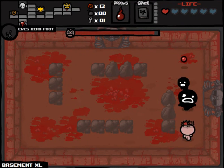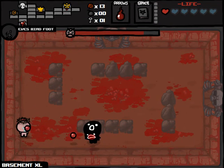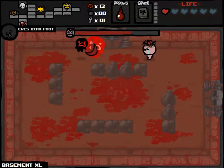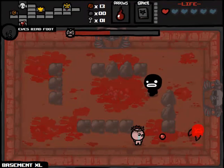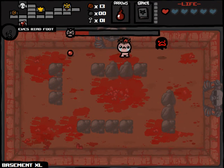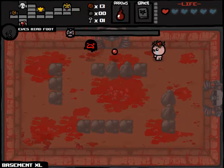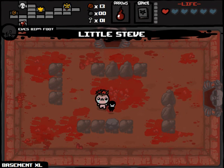My prediction has completely been falsified. I'm going to save my Book of Belial for the next fight, because this should be a fairly easy one. Steven is one of the more survivable bosses from the first floor. If we save it, that gives us the added benefit of being able to use it next time. We get Little Steven — that's fine by me. A nice familiar that does some reliable damage.